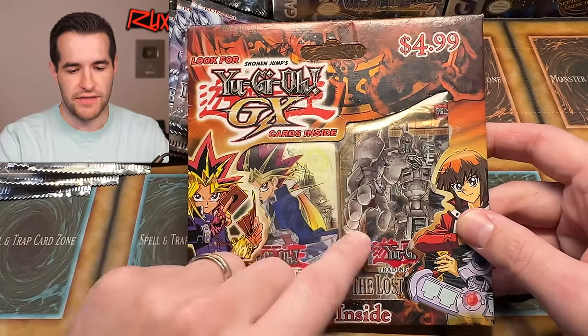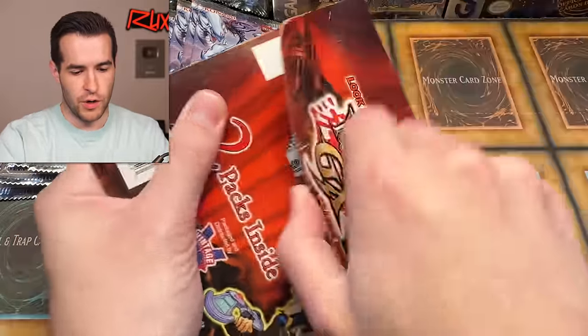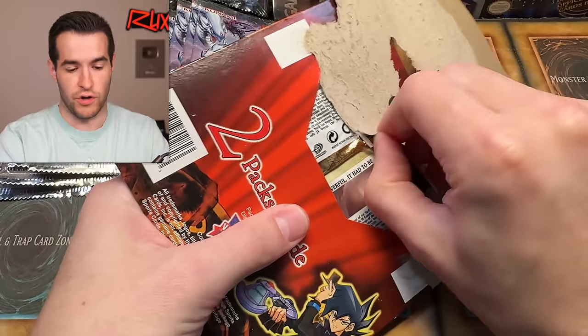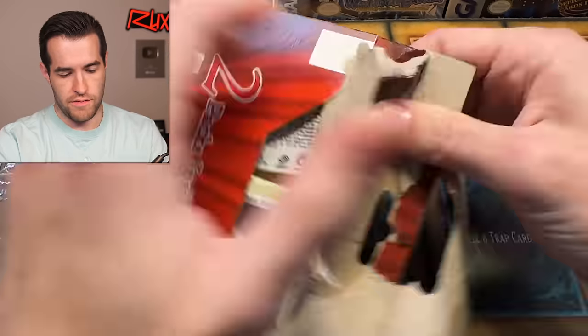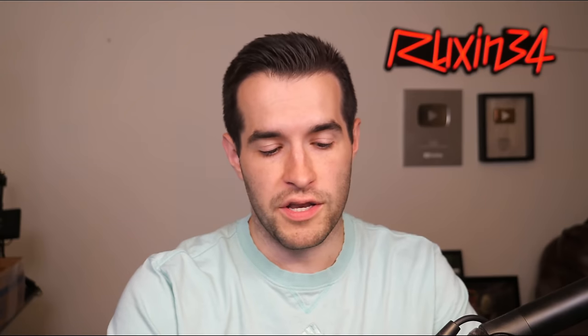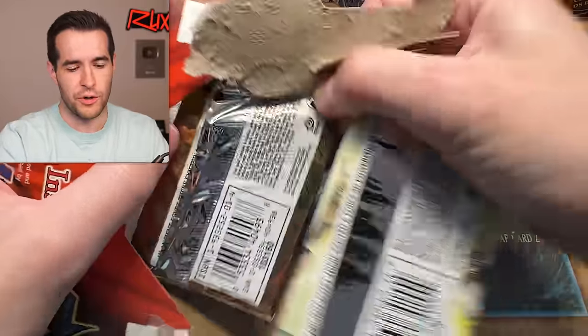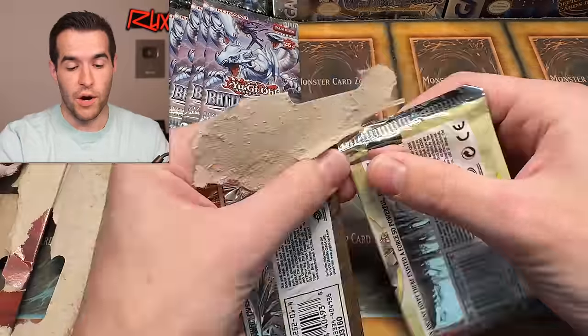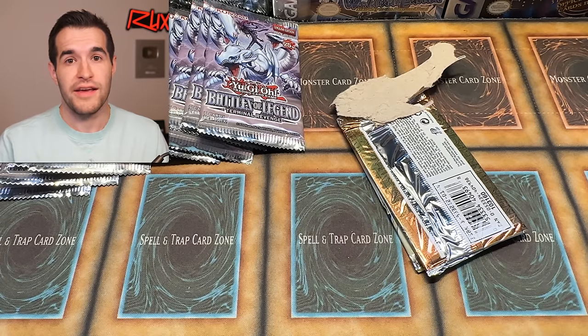Let's open this thing up. We have one Ancient Sanctuary — sometimes they can be first edition in these. And then one Lost Millennium. Let's see if we can open these without damaging anything, cause they're literally stuck to the box. Speaking of, if you like vintage openings and you like Lord of Tachyon Galaxy — which is 11 years old, so it's pretty old — we're going to be opening a very vintage item in just a few days. Keep an eye out on the channel. I'm not going to spoil it. It's going to be really insane — very rare, very expensive. Keep an eye out.